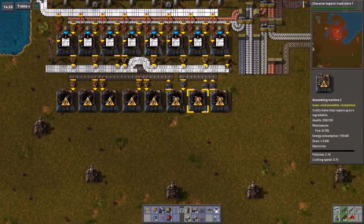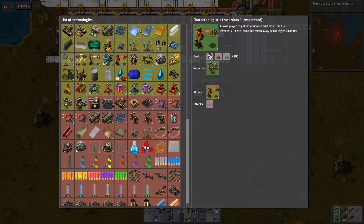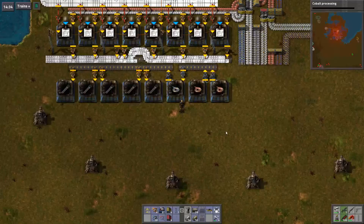I'm running over time — what a surprise, it's a Factorio video, of course I'm running over time. Cobalt processing — cobalt axes are cool.